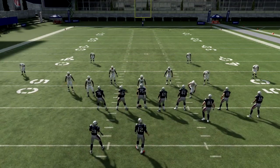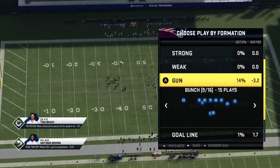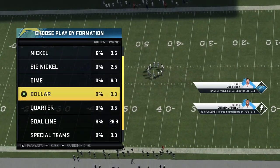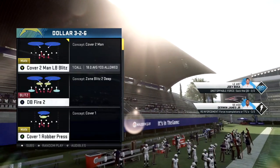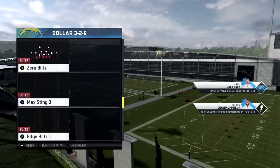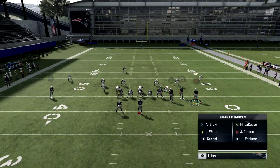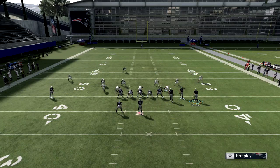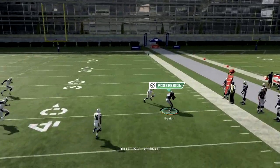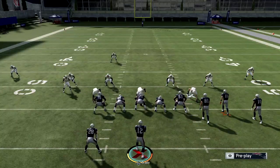Now I want to show you what it looks like versus a cover three — it's pretty much going to be the same story, it's going to be even more wide open. Again, I'm going to go ahead and pick Corner Strike. You can do this in any formation if you can get a corner route that motions out to the sideline, like maybe a tight formation or something where you can motion them all the way out. I'm going to pick Dollar Cover Three. I'm going to streak the RB, A goes to the flats, and X goes on drag as a safety valve. I motion all the way out, hike it, and as you can see he's wide open a good 10 to 15 yards. Cover three and cover four do not stop this at all.